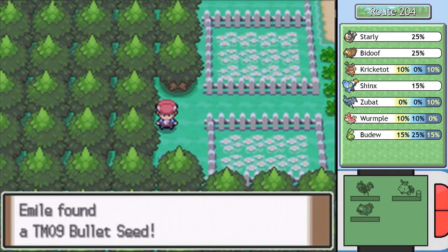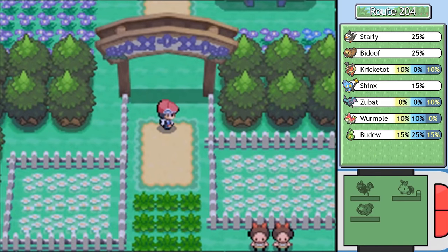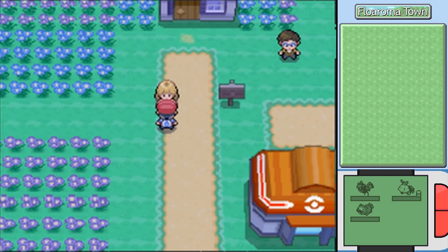You can get TM09 Bullet Seed - a physical grass-type move that hits two to five times at random but has low attack power. I would teach that to Bodhi, but I think Razor Leaf is just stronger and much more reliable. With that, we've gotten to Floaroma Town! I like the pun, and I like the peaceful atmosphere. It's nice.